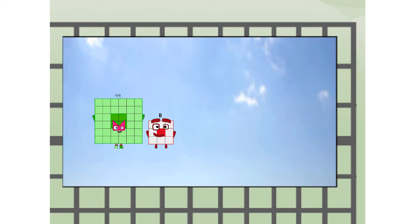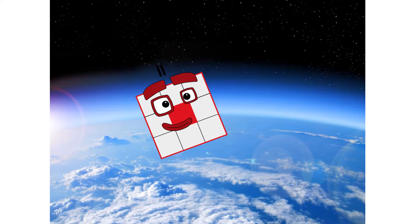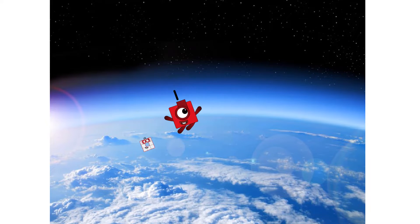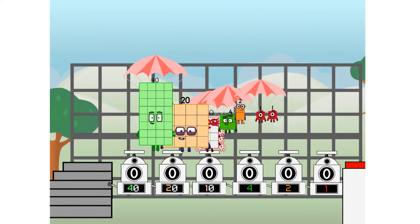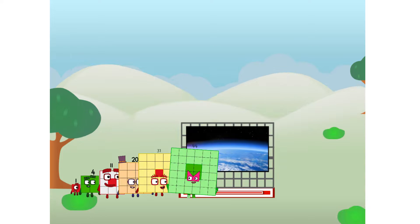55 way up high! Amazing. But not a square. Wait and see. We're two squares. The edge of space. Nearly there. We sent a square to the edge of space without rockets. We just need a little more power.